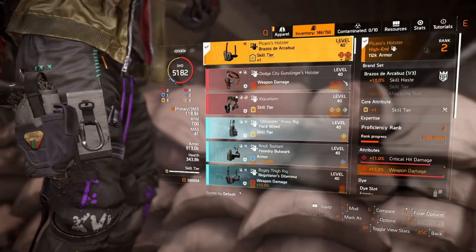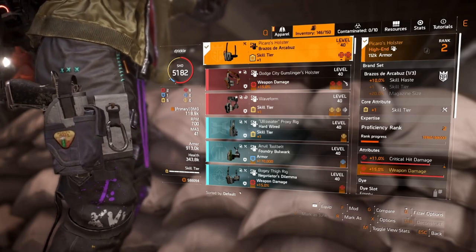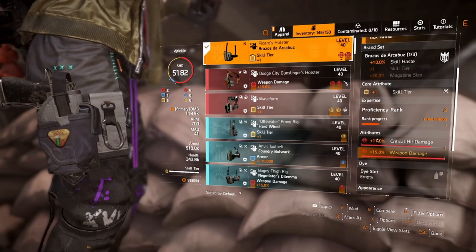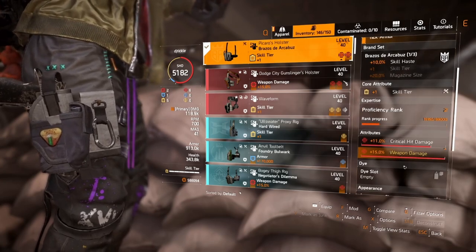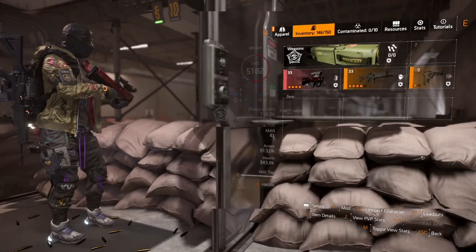Looking at the new holster — we've got the Picaros holster. We don't know if this is going to change too much yet, but it gives us 10% skill haste. I rolled a skill tier on it, got some crit damage and weapon damage there as well, which essentially acts like a full core attribute.